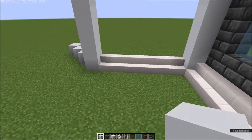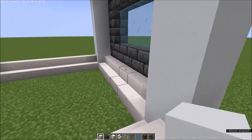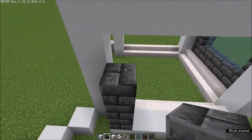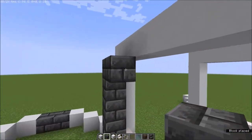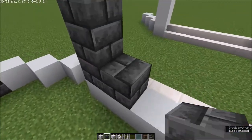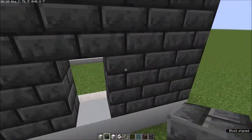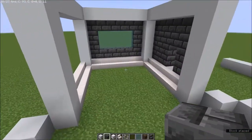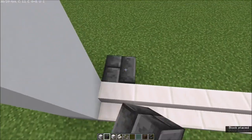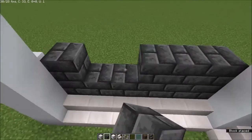Go behind this, get your deepslate bricks, and fill it all in until you have a shape for a door. Let's make two doors like that, and do the same on this side.